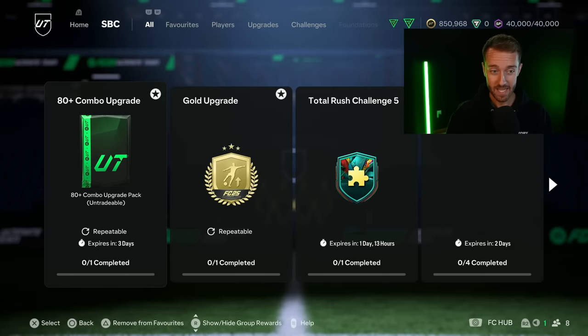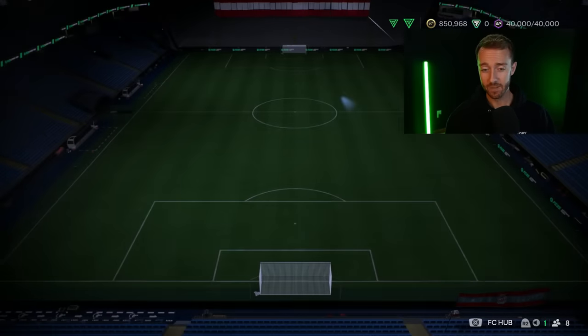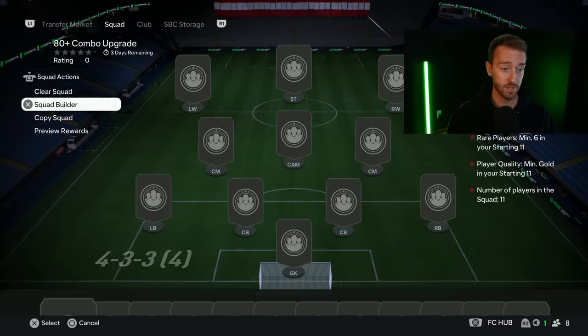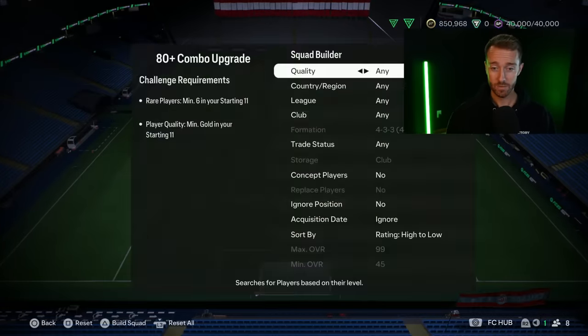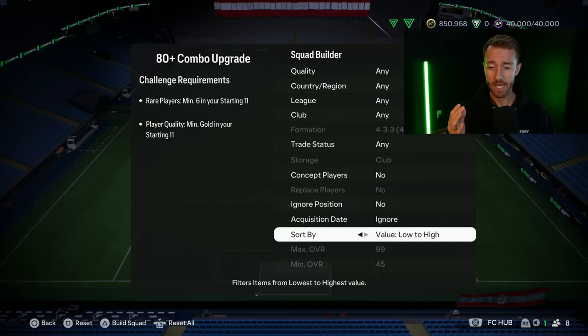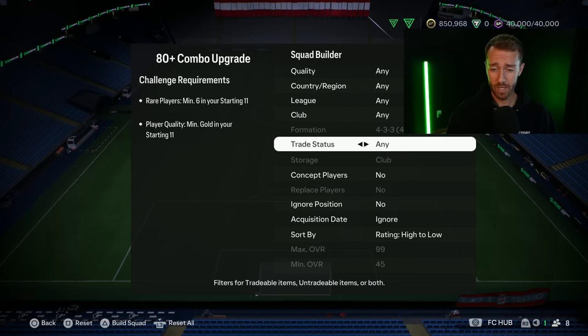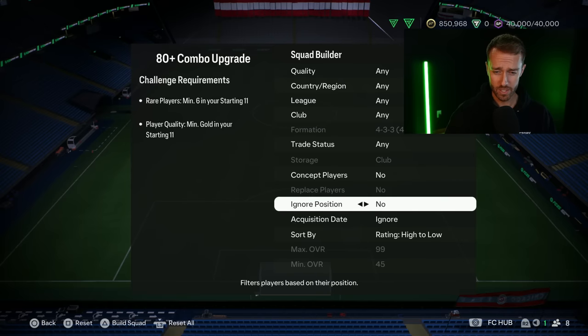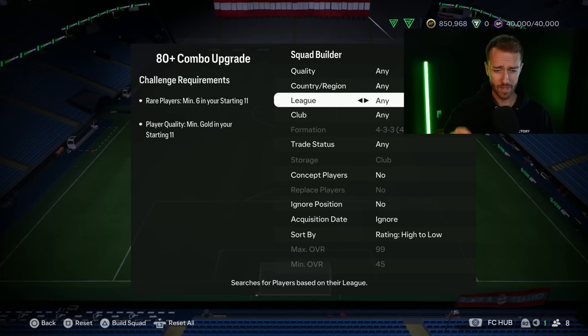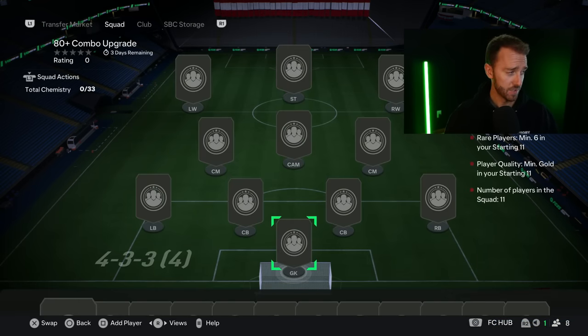It might have been the quietest Monday of the year to be honest. We had one SBC — an 80 plus combo upgrade pack, the same upgrade pack they released two weeks ago. The highlight was EA did a server update yesterday which enabled aspects of the squad builder where you can use the replace players, the storage, and the overall high to low and actually be able to adjust the overall. I haven't messed with this but that was part of the update yesterday, just randomly released through a server update.